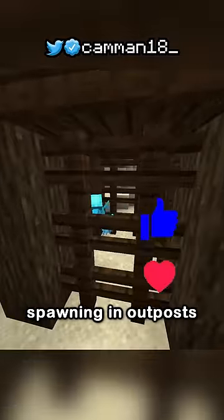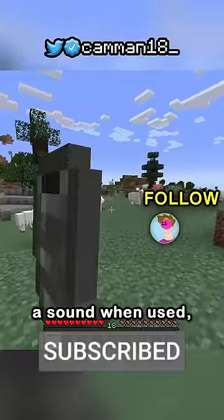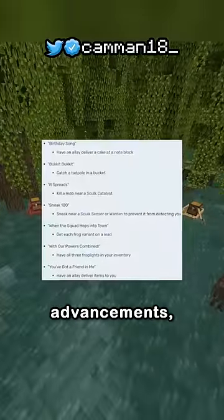Allays spawning in outposts and mansions that will follow you around and pick up a desired item. Goat horns that make a sound when used, dropped when goats run into a natural block. Also chest boats and a bunch of advancements.